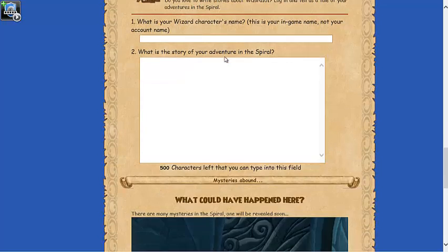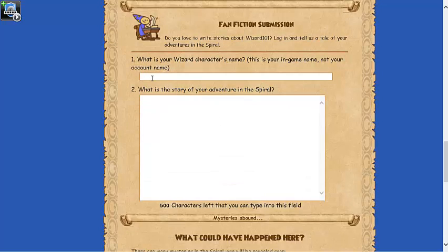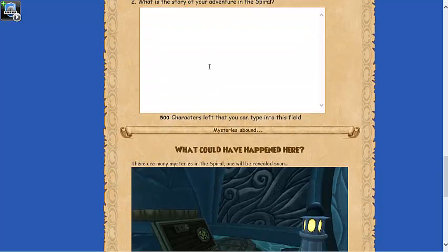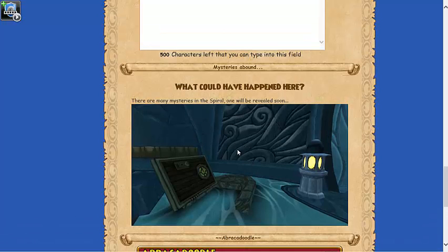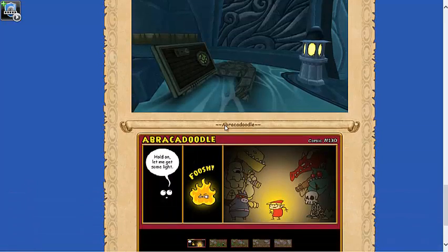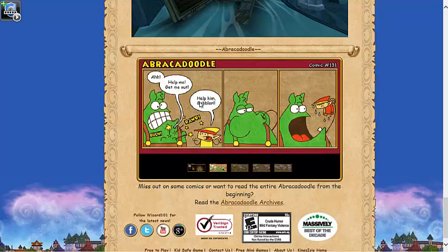You can also write fan fiction if you love writing, which is cool. There's also a mysterious door shown here — there are many mysteries in the spiral and this one will be revealed soon. I'm not sure if it's a sneak peek for after October or during October. And there are also wizard comics — Abracadabra — which are really cool.